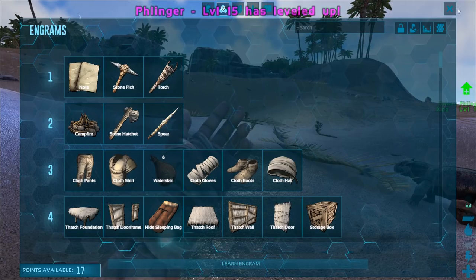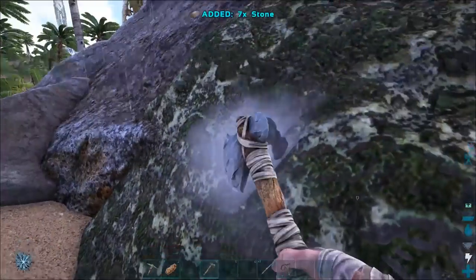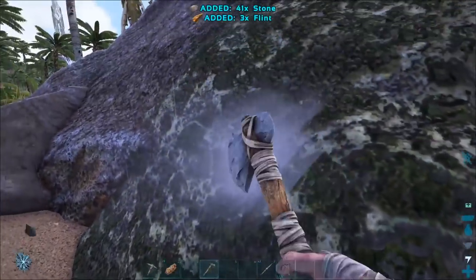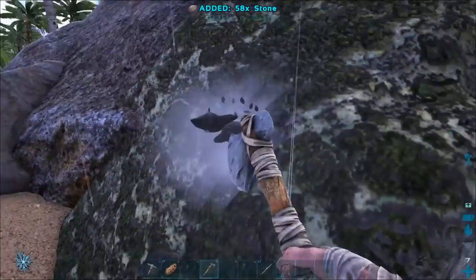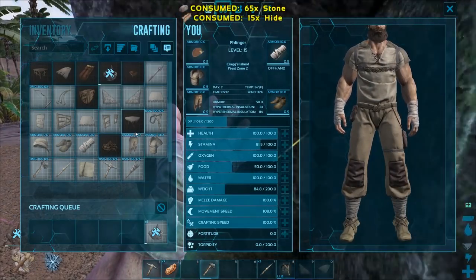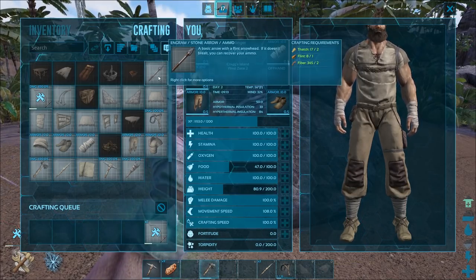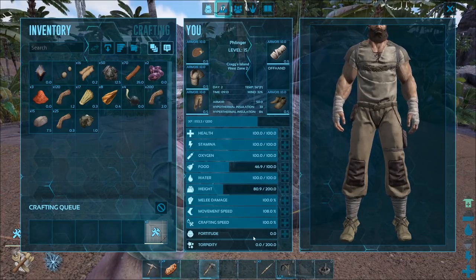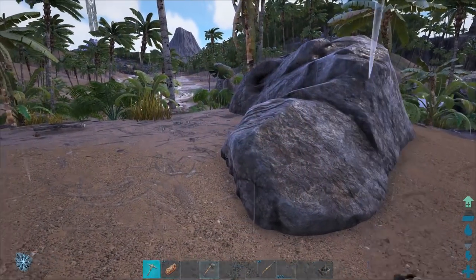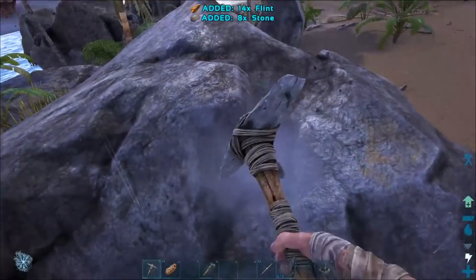Let's get another movement speed so we can outrun a raptor just in case, and let's go get some stone for our mortar and pestle. Eventually we're going to want to start moving into metal. We still want this metal — it's important. Now we've got the mortar and pestle. Now that we have enough stuff, we're going to craft up this bow and as many arrows as we can, but we're going to need more flint for that. Let's put the bow right down where the slingshot was, because the bow is a much, much better tool than the slingshot. We're going to try to get as much flint as we possibly can.